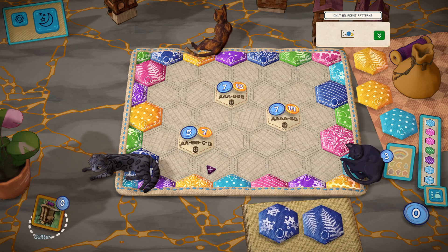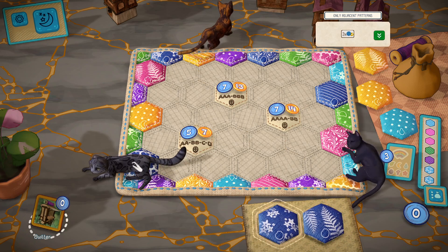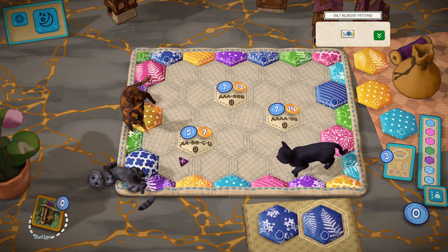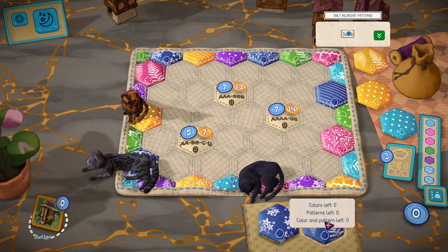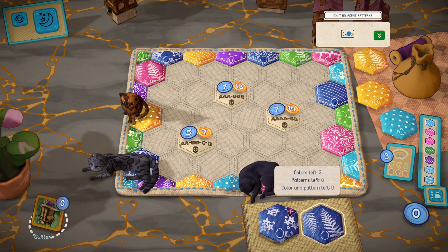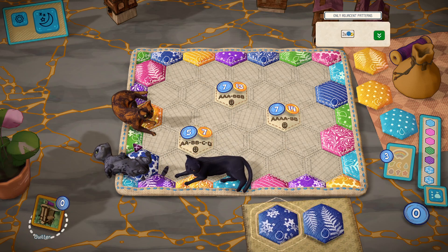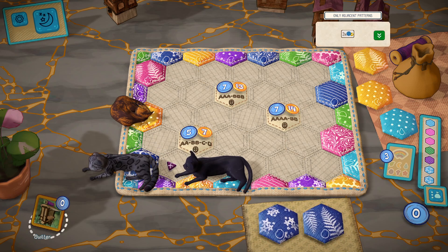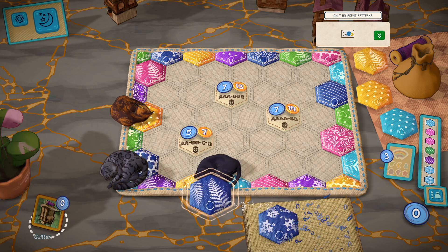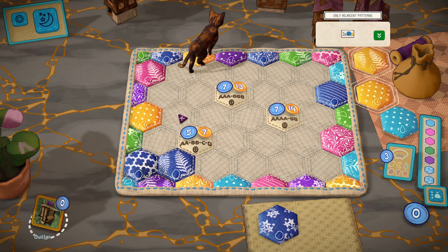Only adjacent patterns. So there's a fern here, so we could put the fern over here. I think I'm going to do that. Only adjacent patterns though — oh, we do have this here. So this is one of these, so this could go here then. And the fern here. So fern, and then we've got polka dots here, so polka dots can go there.